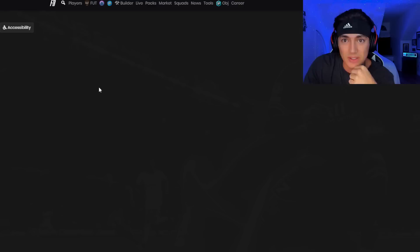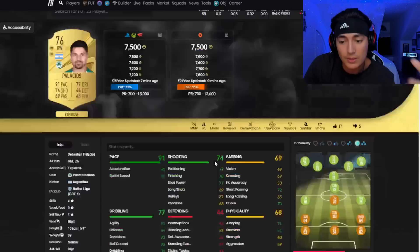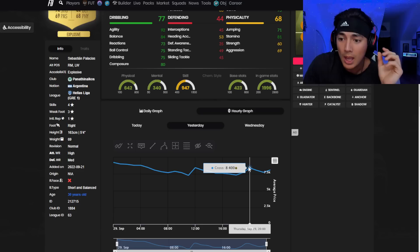Let's say we see this — this is the cheapest one. We see Tagliafico, or when I did this earlier on stream I saw Palacios. He was around six, nine slash seven K and then he spiked.